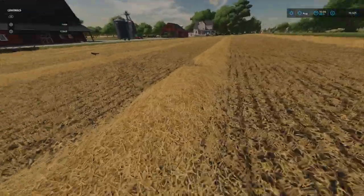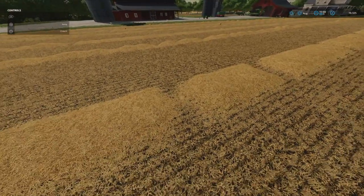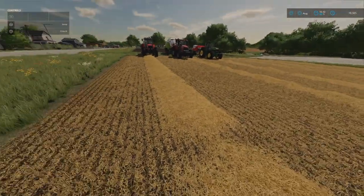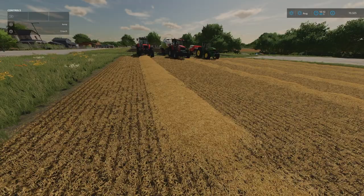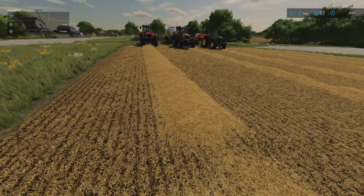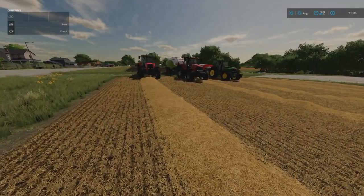This is wheat, so this is straw. In the harvest menu you can either turn swathing mode off or on. If it's a crop that allows you to bale - which is grass, straw, hay, or silage - the main crops that allow you to bale would be wheat, barley, oats, and a couple more that I'm drawing a blank on right now.